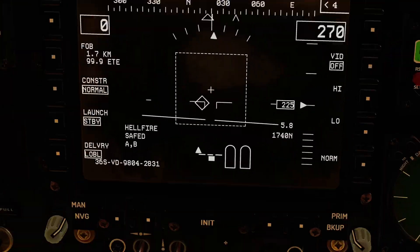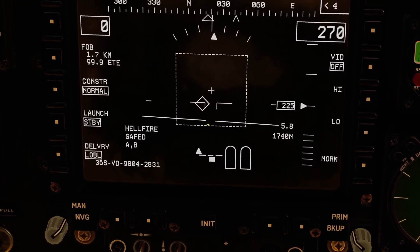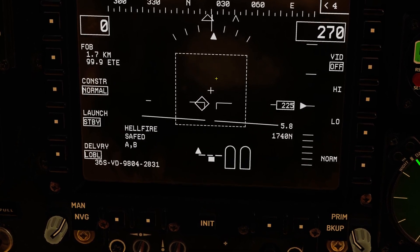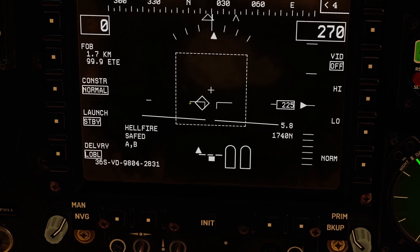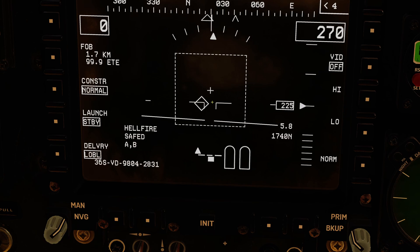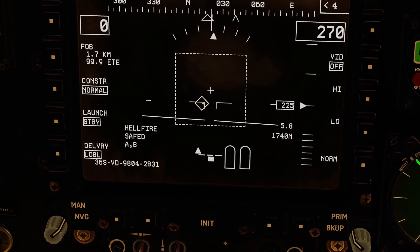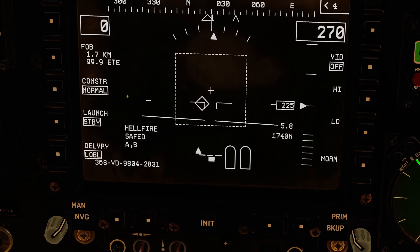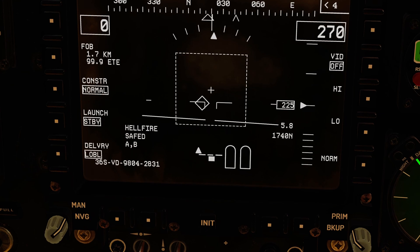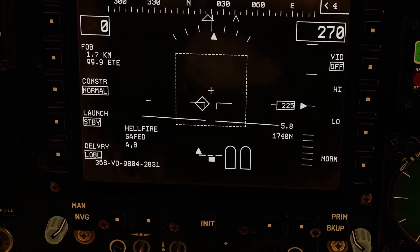The pilot's going to action weapon select to the right, because the Hellfires are on the right. We then get a bunch of information up on the display. This dotted box is the launch envelope — we want to make sure that our target is inside this. While it's dotted, we're not ready to fire; we're not in constraints. This diamond is the current location of the MMS — this is where our target is in this mode. Down the left-hand side we have a variety of modes: constraints normal or override. On the right-hand side we're showing two Hellfires, but they've got no information — they're not powered.